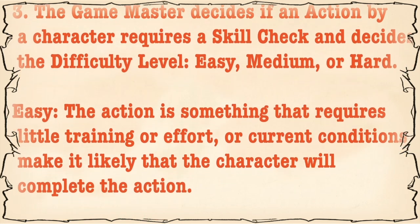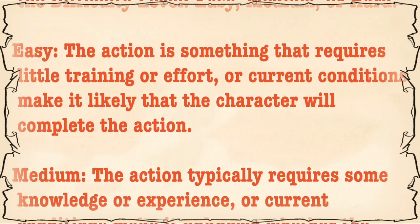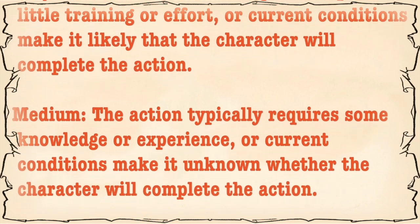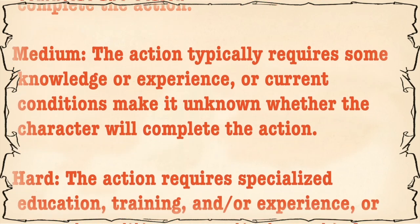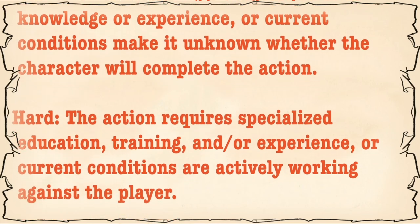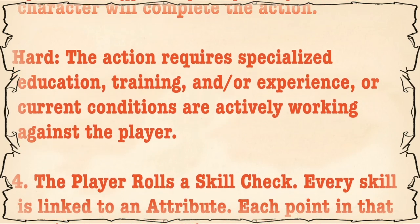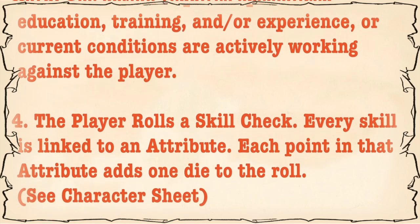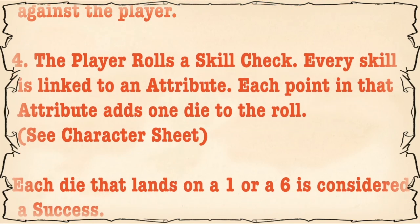The Game Master decides if an action by a character requires a skill check, and decides the difficulty level: easy, medium, or hard. An easy action is something that requires little training or effort, or current conditions make it likely that the character will complete the action. A medium action typically requires some knowledge or experience, or the current conditions make it unknown whether the character will complete the action. A hard action requires specialized education, training, and/or experience, or current conditions are actively working against the player.